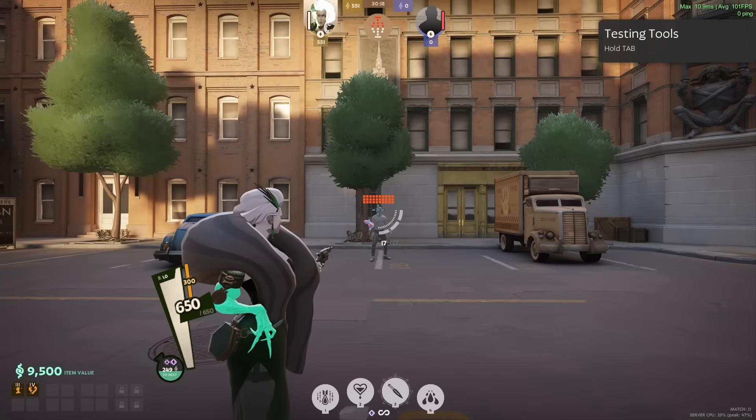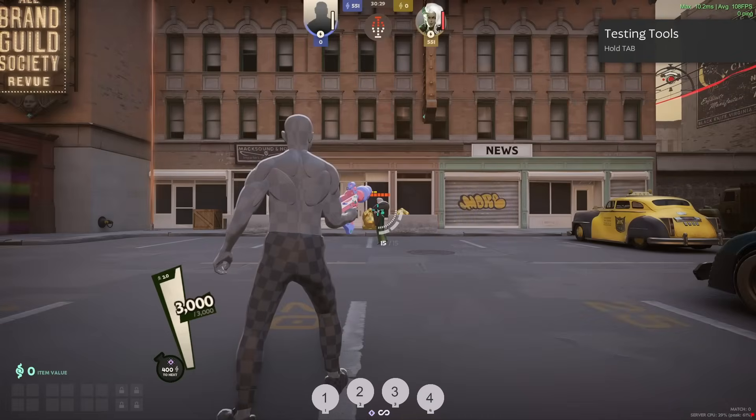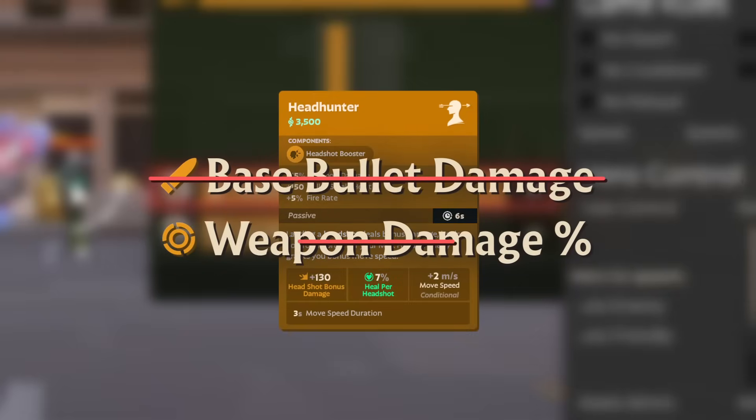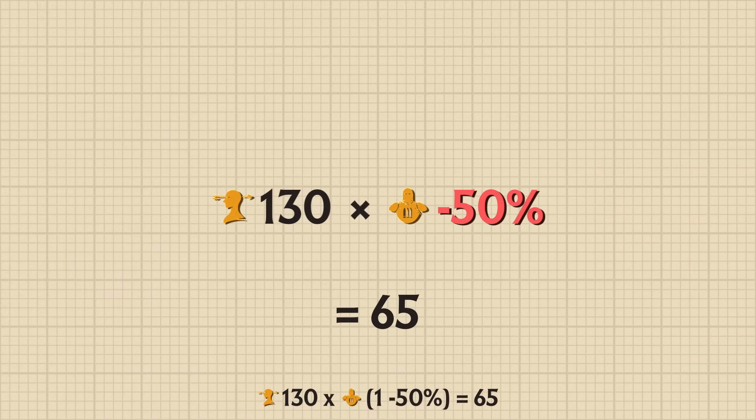Moving on to Headhunter, which is far simpler. Headhunter deals 130 damage normally. Headhunter doesn't care about base bullet damage or weapon damage percent, but it does care about the dummy's bullet resist, which reduces the damage from 130 to 65.